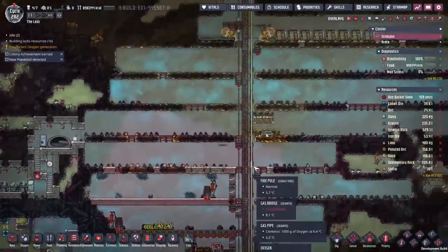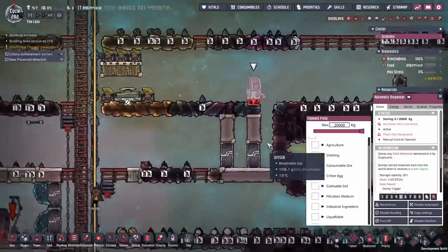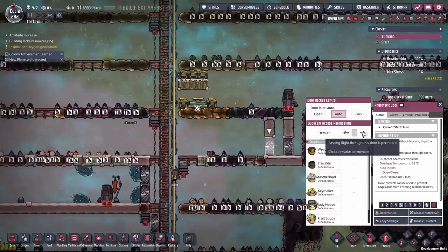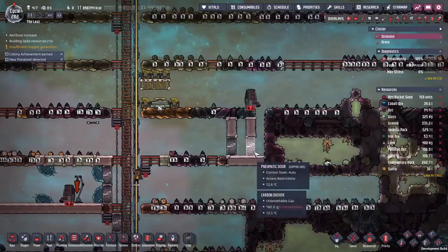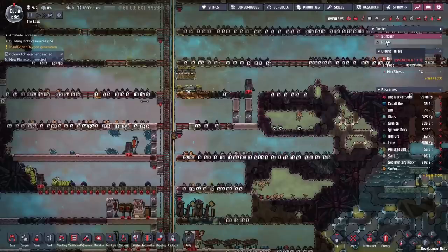We should set up somewhere to dump them. Once a poke shell egg shows up on the map, we'll dump all poke shell eggs in here and make sure no one can get into this section. If no one can get near them they'll just drop it off at the top, and the poke shells will stay down there. Every so often we can go in and rip them out or put in an auto sweeper or something to collect them up.